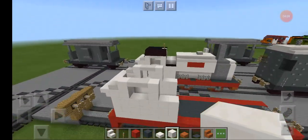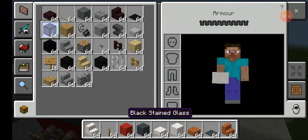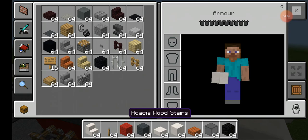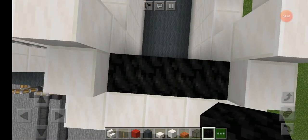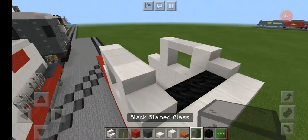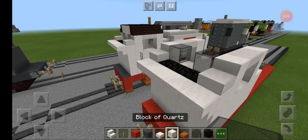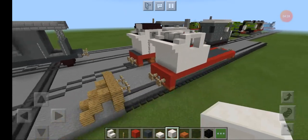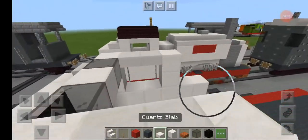Now let's do the back window. In these three you put coal in, then get black stained glass and put quartz in the middle. Then get quartz slab.